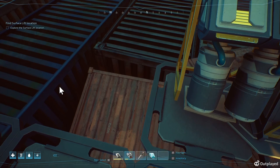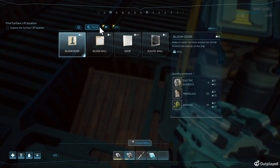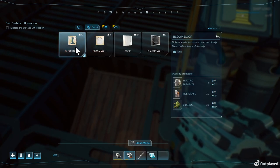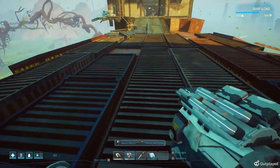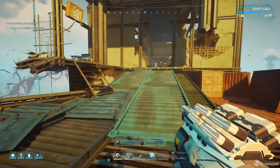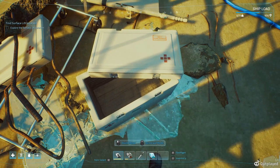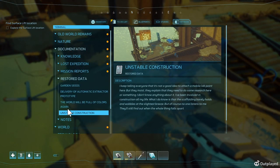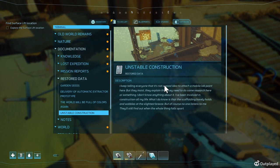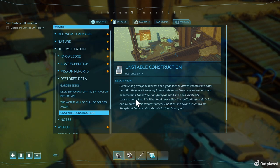We could probably put another one here. I think we're here - I really want to do this. Okay, let's head inside. We're gonna need our scanner - not the builder, the scanner. We got another thing: unstable construction. I keep telling everybody that it's not a good idea to attach a mobile lab point here, but they insist they need to do some research here or something.